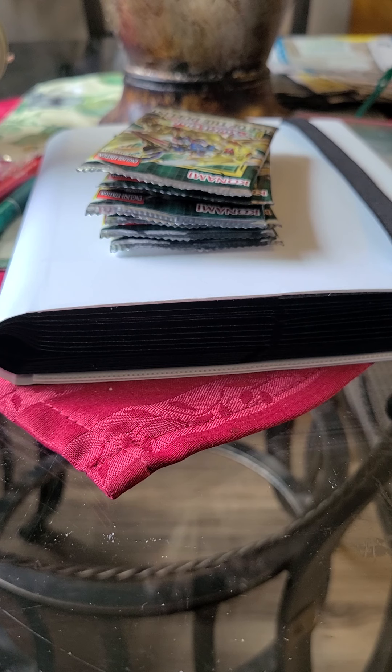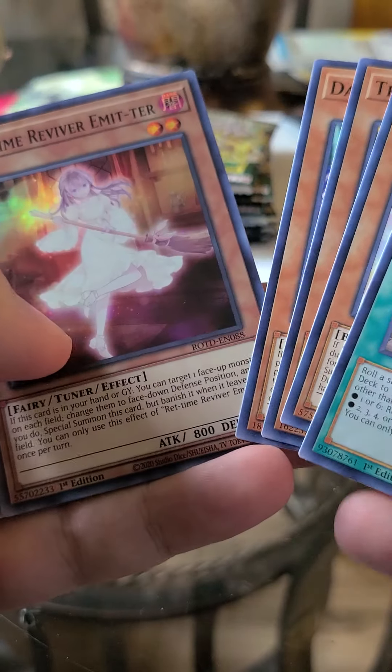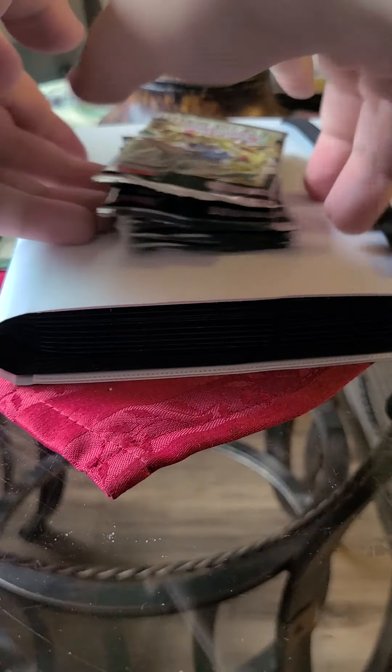What if we pull a starlight rare? Next pack: Fenny, Thunderhand Dark Lord, Necrol — this is the first time I pulled this one — Red Time Reviver Emitter. Try saying that five times fast! Let's switch it up and shuffle the packs.